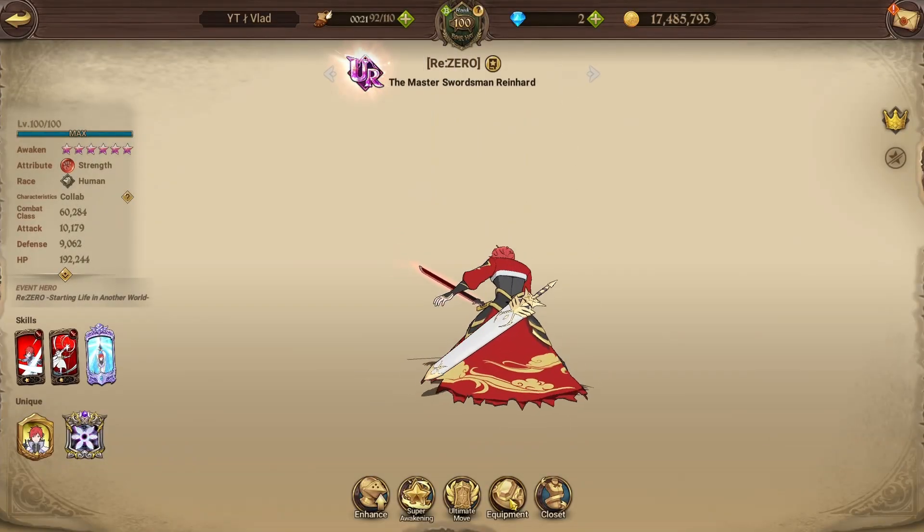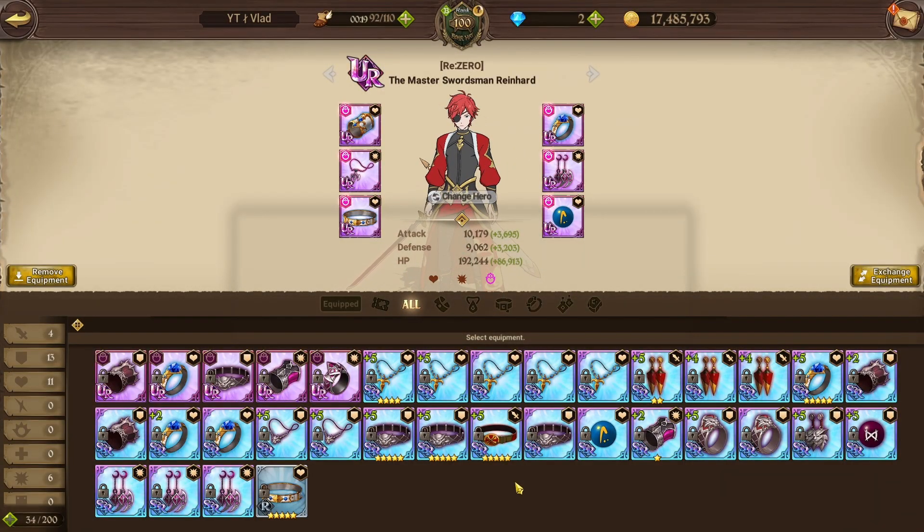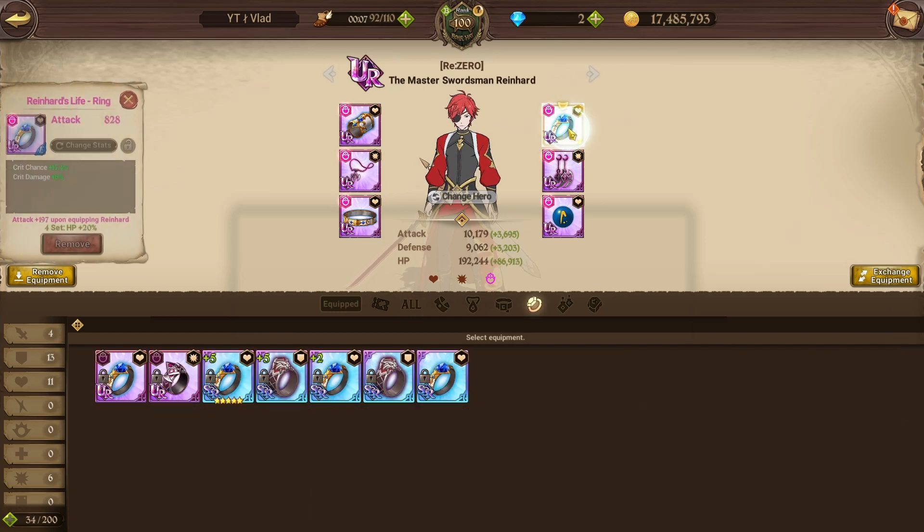When it comes to the experiment side of things, I previously in my Geared showcase had Reinhardt on HP crit, but all of the rolls for the attack pieces were attack. I thought he'd be fine without the crit chance and crit damage, but I was wrong. I thought the CC might be a little bit better, but no — he definitely needs the crit chance if he can do it.